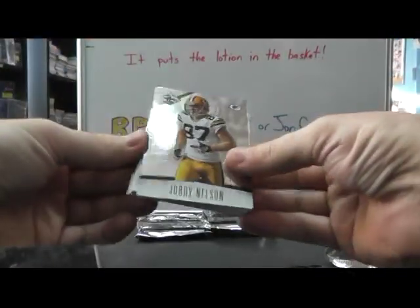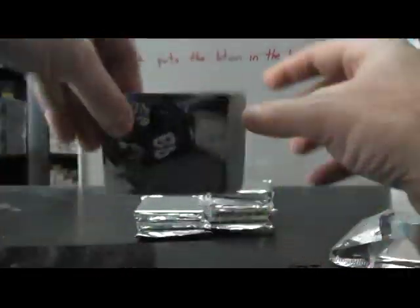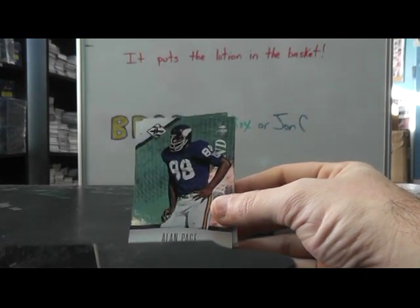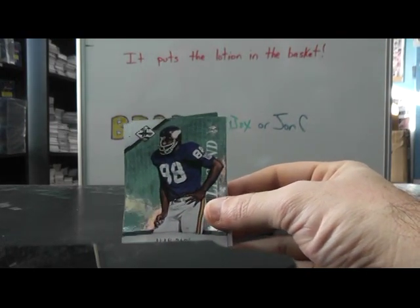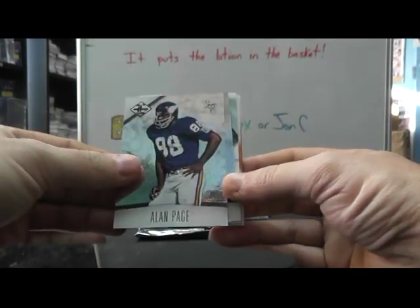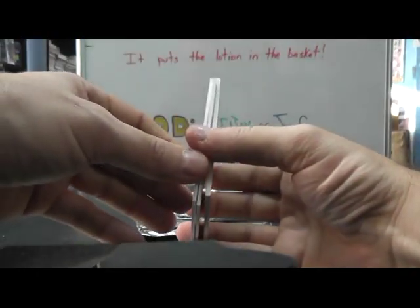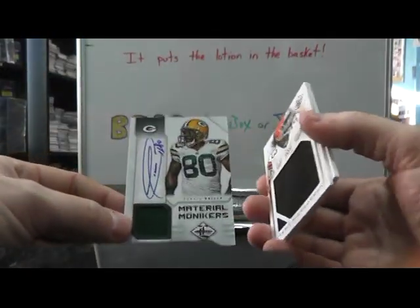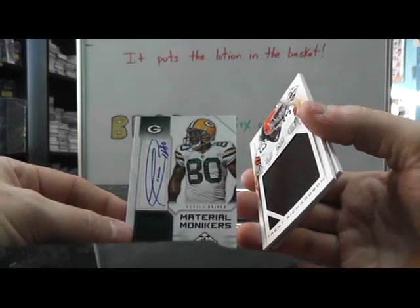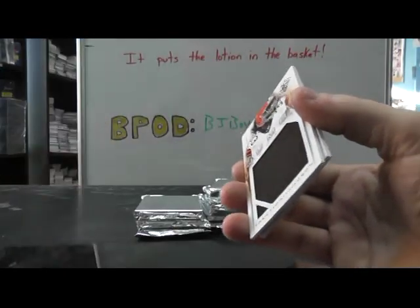I don't know what round we're on or what pack. Flip — we have Torrey Smith, Jordy Nelson. Just to let you guys know, if the stream conks out for whatever reason, just sit tight, I'll refresh and you'll be right back in instead of leaving the page. It conks out about the time I pull an RG3 logo shield — I don't know how that happens. Donald Driver for the Packers, jersey autograph, numbered to 25.